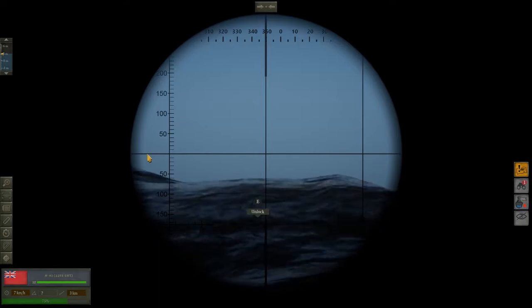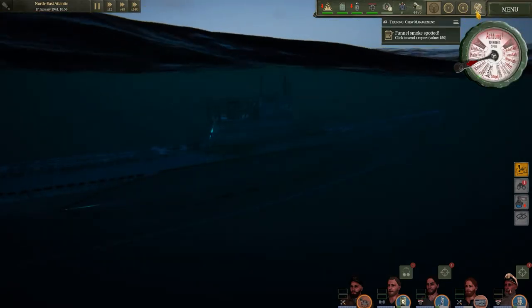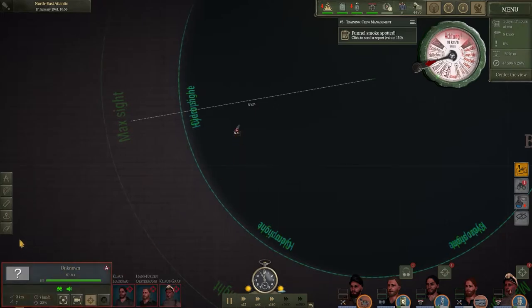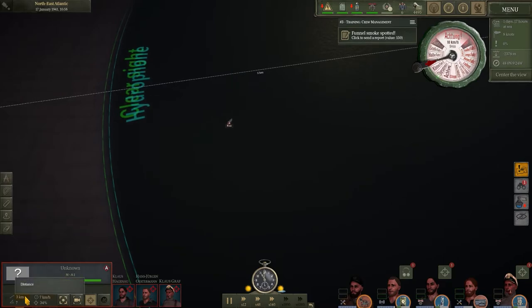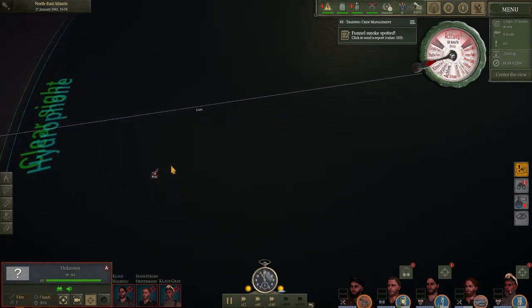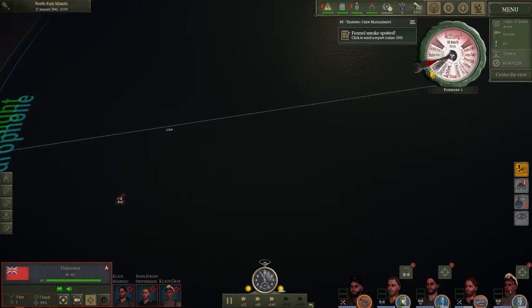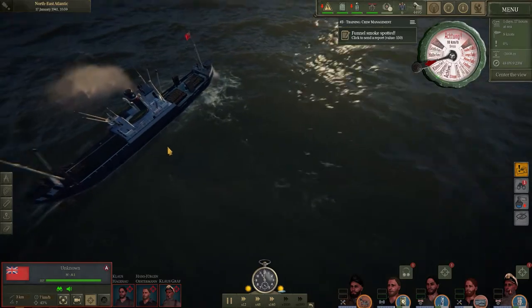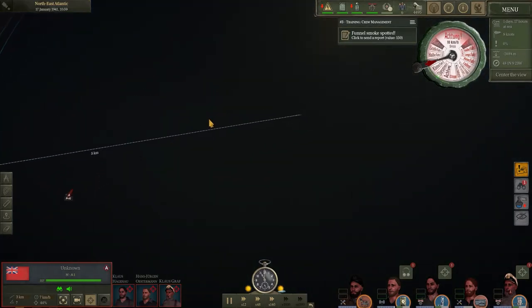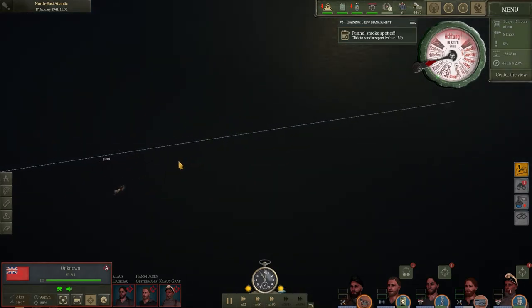Sorry guys, we're just going to let the automated system handle it — I can't make out enough to do it manually in these rough seas. I don't know how these crews managed it in real life. The automated system has the ship going about seven kilometers per hour with a distance of about three kilometers. We're facing roughly the right direction. They just have to work out the bearing — it's at 38 degrees. We'll compress time a little to speed it up. You can see the freighter outline but the game is identifying it automatically since I can't use the tools manually.